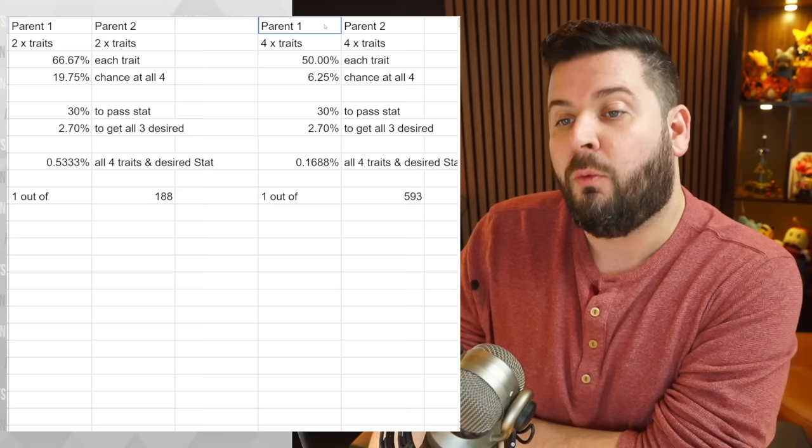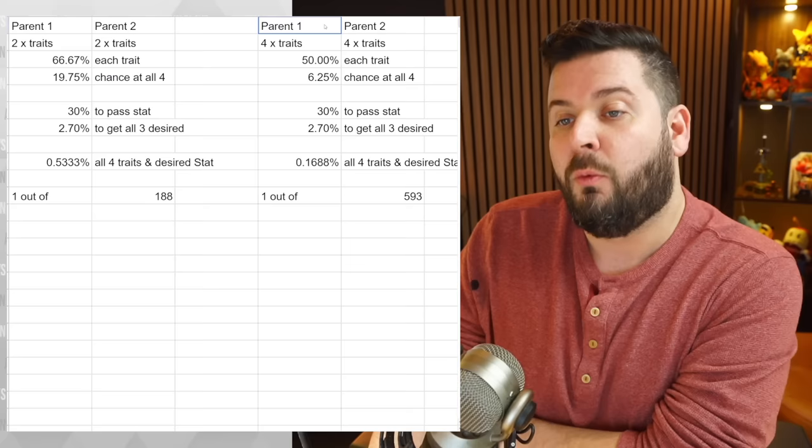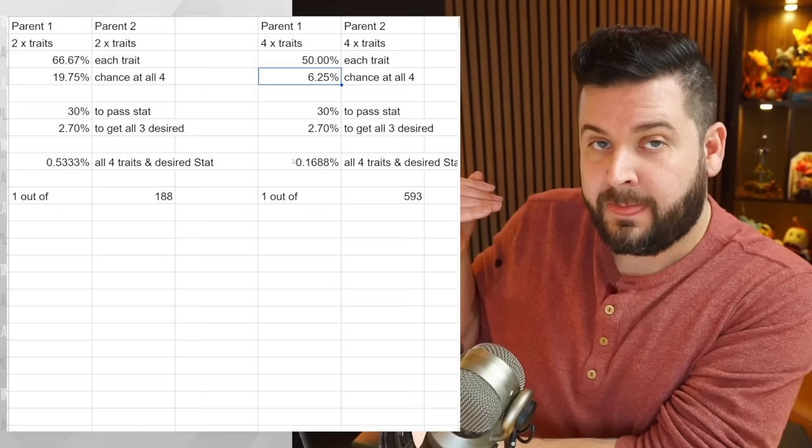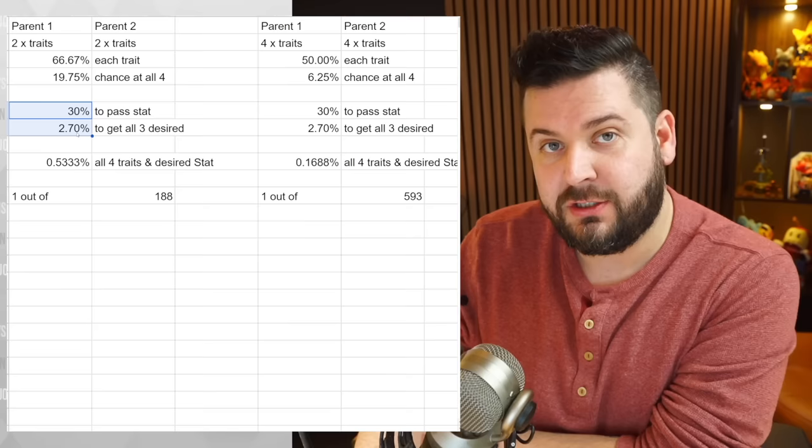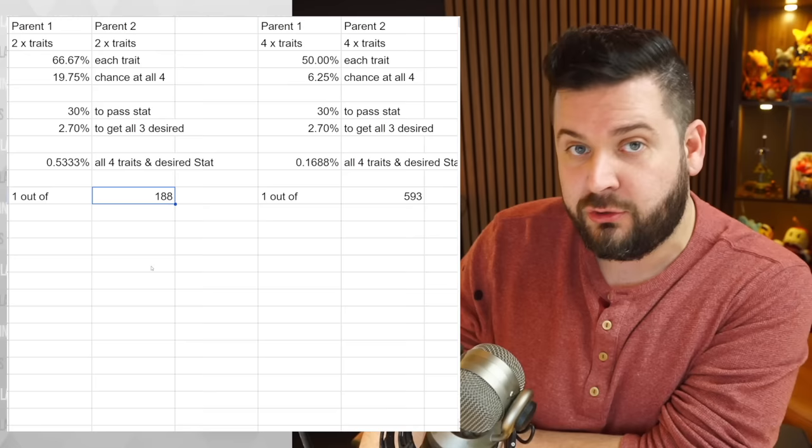If one parent has two traits and another has two traits, you're looking at a 66.67% chance to pass down traits. 66.67% to the power of four gives roughly a 20% chance to have all four traits. With one parent having all four traits and another parent with all four traits, you're looking at a 6.25% chance - and now introducing a 30% chance for each IV to pass down.